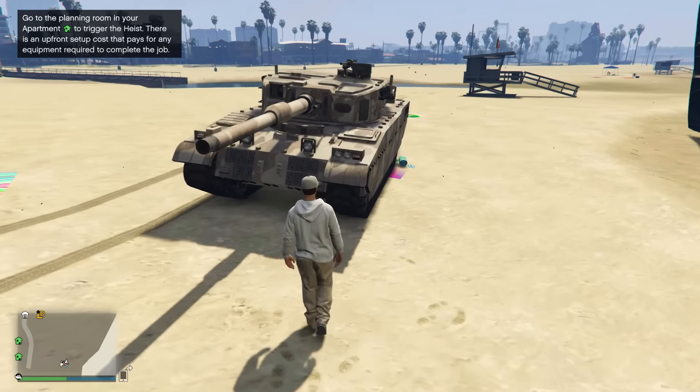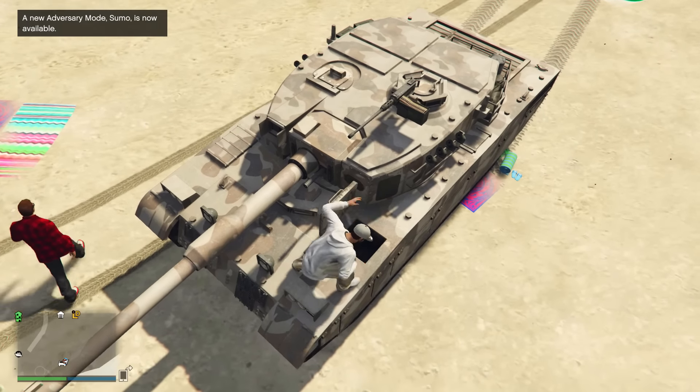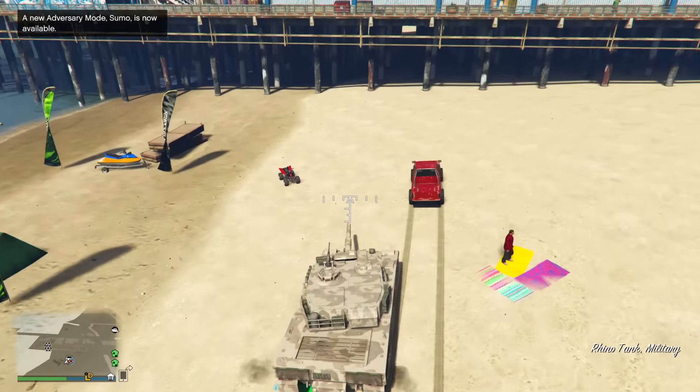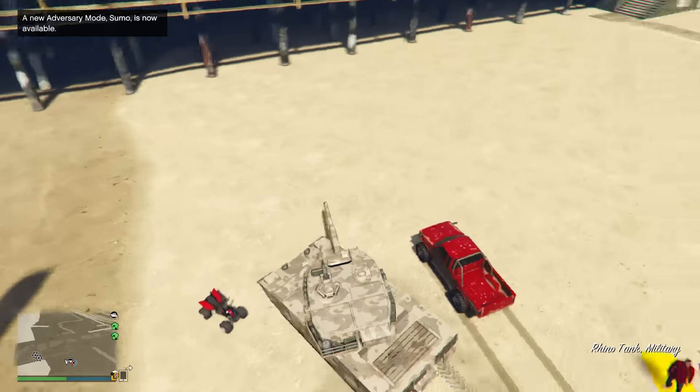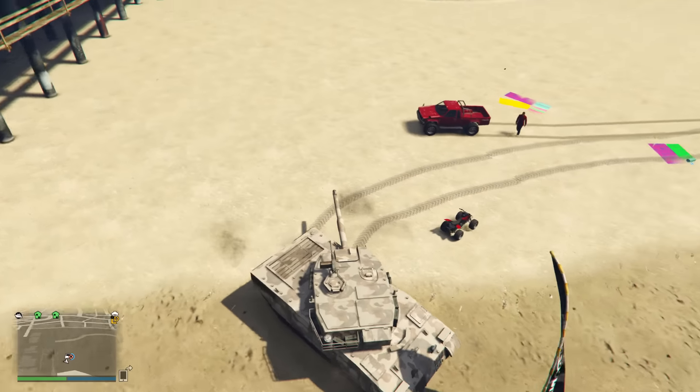So as for the first glitch, this one is extremely weird, so don't go asking me to explain how this works because I have no idea. But basically what you can do is make any quad bike in the game faster by removing one of its wheels and turning it into a 3 wheeled vehicle.